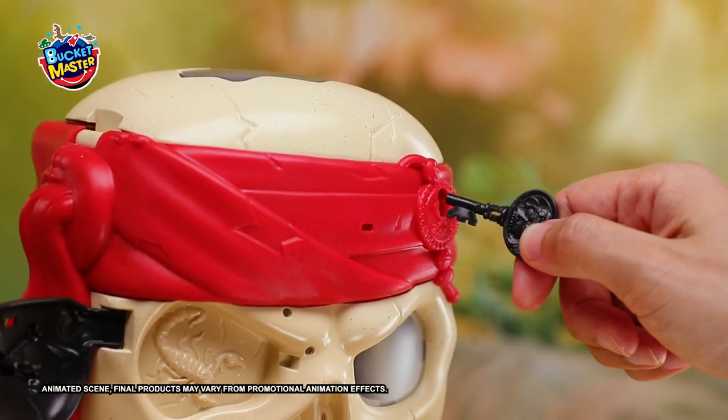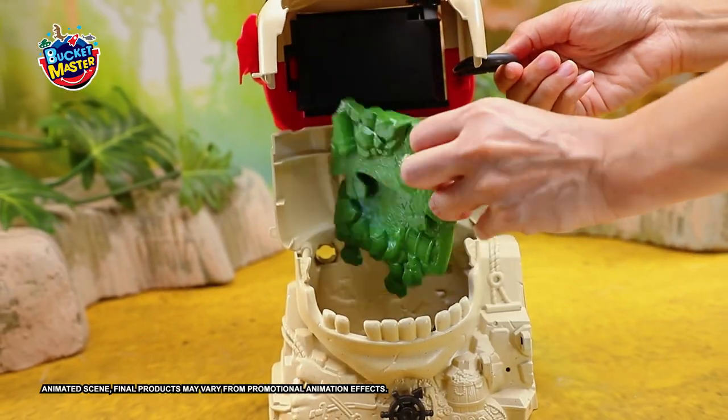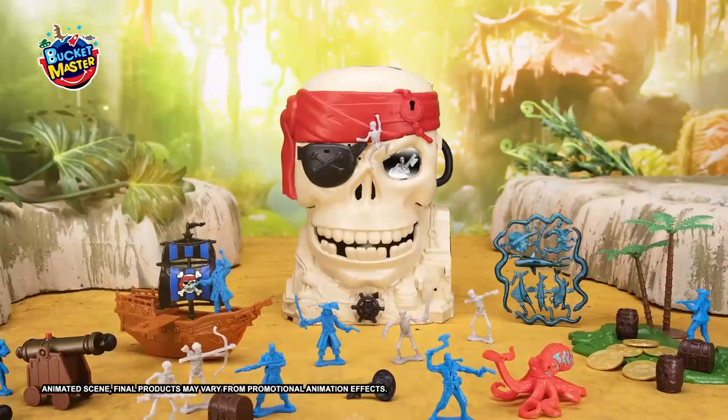You can also use the skull as a piggy bank and drop the gold coins into it. Uncover the eyepatch to find the secret key and lock away your booty safely in a secret compartment.